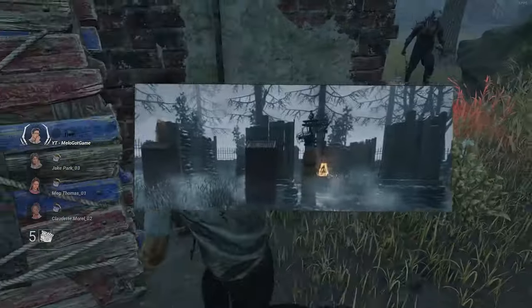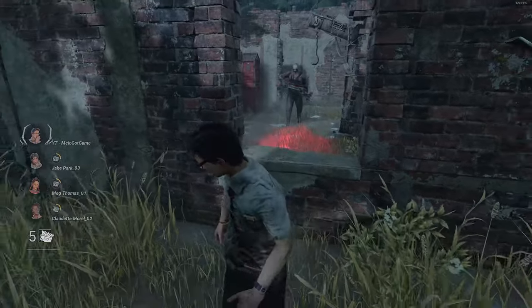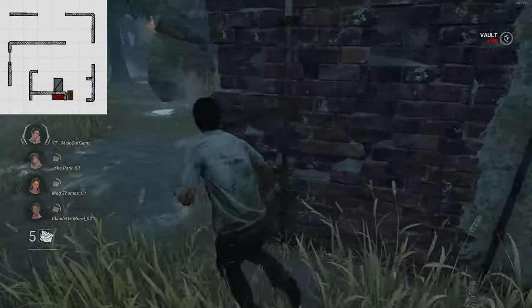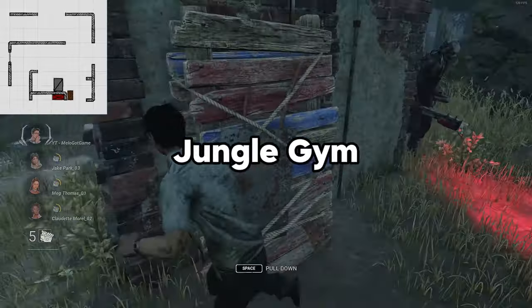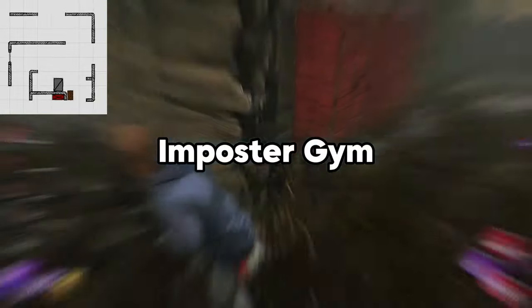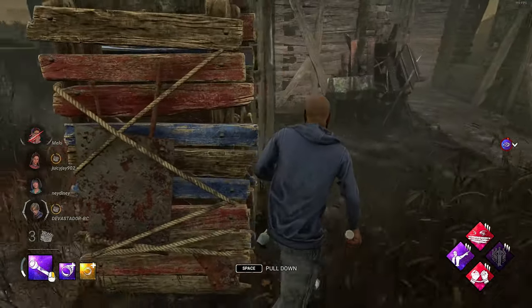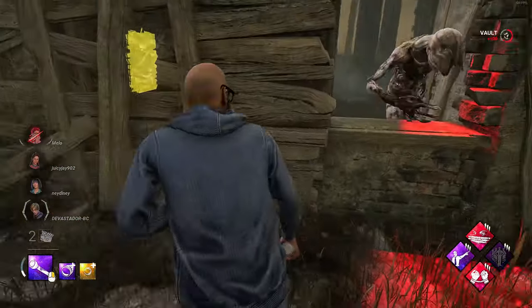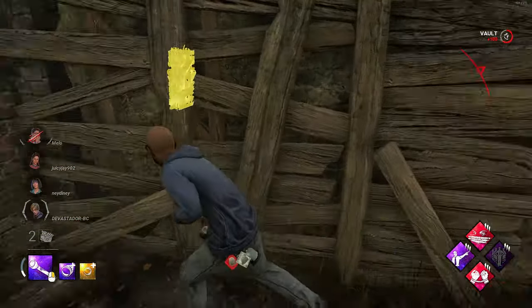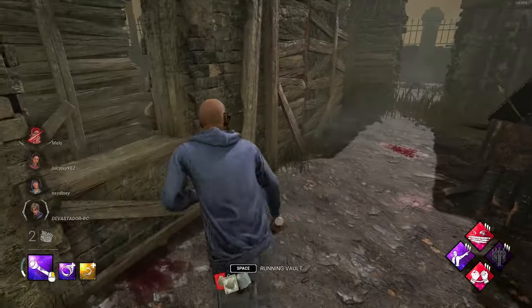Our next tile is Gyms. If you guys have played on the map Suffocation Pit, you know exactly what I'm talking about — these tiles are absolutely disgusting. The chases you can go on by utilizing these gyms are crazy. There are a few types of gyms: the Jungle Gym, Short Wall Gym, and Impostor Gym. For the sake of this video, we don't need to go into depth for each gym because they all follow the same rule. Run through the pallet, vault the window — or vice versa. Some windows may be on your left, some on your right, depending on which gym you're looping.